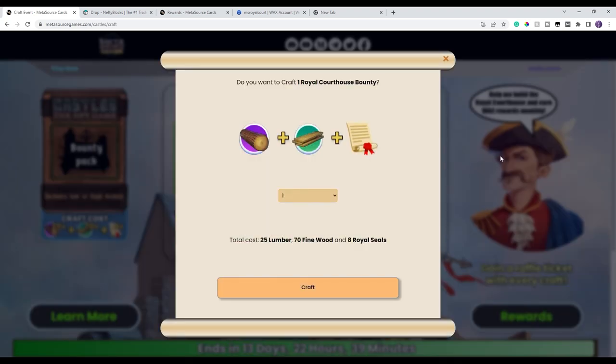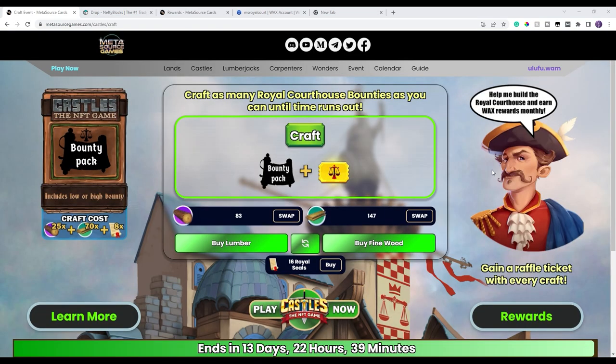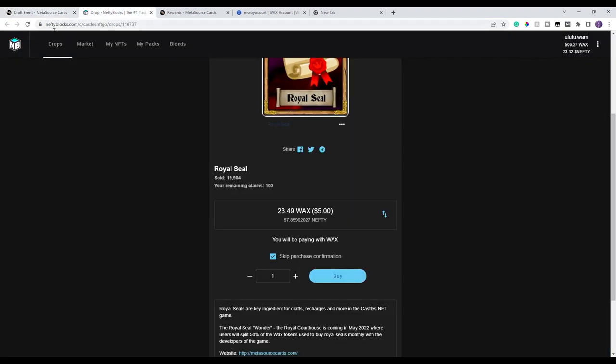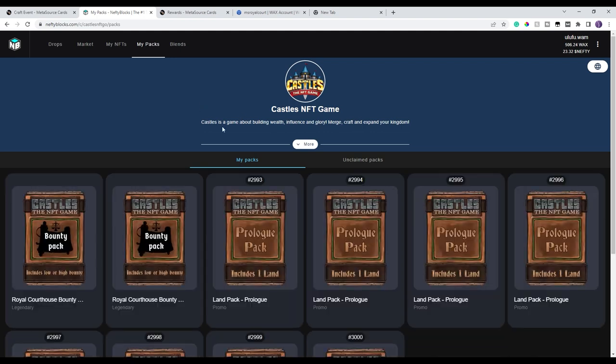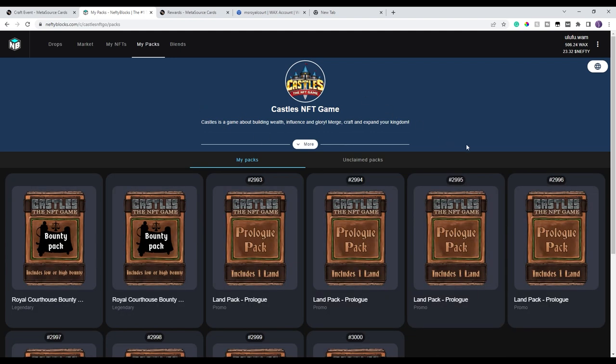Let's craft. I'm going to do two at a time to save you all some time. I'm going to do two packs, hit craft, let it authenticate and wait. Looks like I have to do it twice, but you can see up here that it says I crafted two. So I'm going to go over to my Nefty, go to my packs. Keep an eye out for my video on Friday — I have a major announcement, and hint hint, a lot of giveaways next week, not just the packs you see here but many other things. Keep an eye on my channel all next week because there's going to be a lot of giveaways.